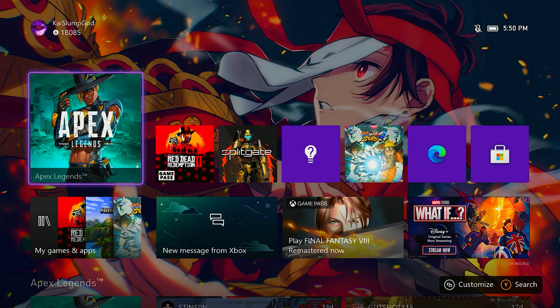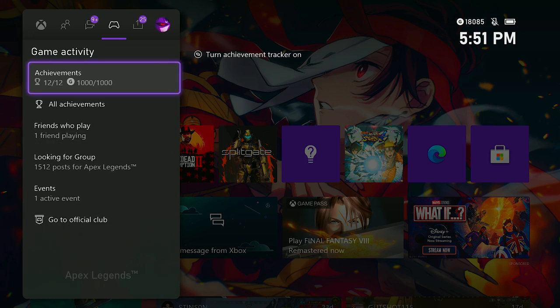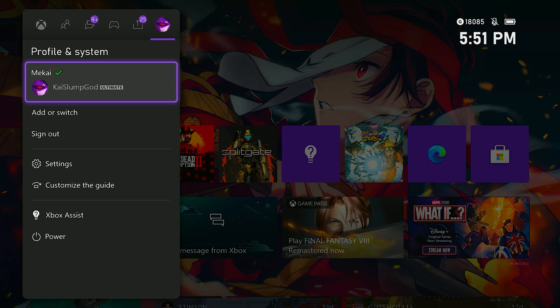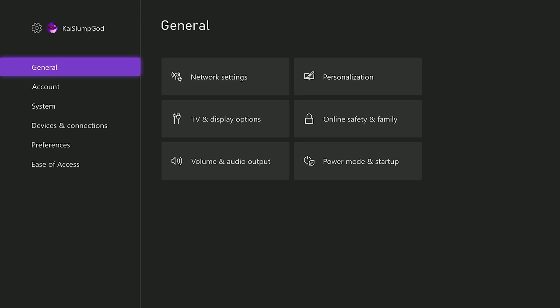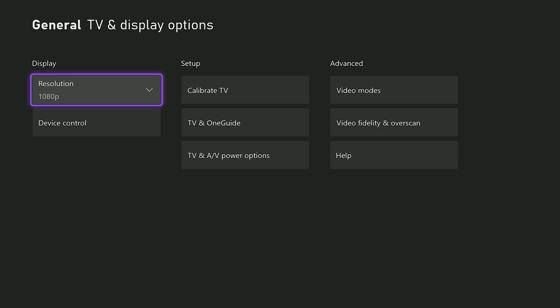Now for the next part, you're going to have to exit the game and go to your console's home settings. I'm going to make sure I explain this perfectly for PlayStation players because I don't know why you guys get confused — this is really easy. Go to your settings, then go to General. Once you're in General, go to TV and Display Options. Make sure that your resolution is 1080p and not 720 — a lot of Xbox and PlayStation players are stuck at 720 and don't realize why their game looks terrible.